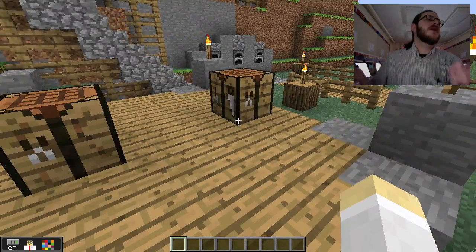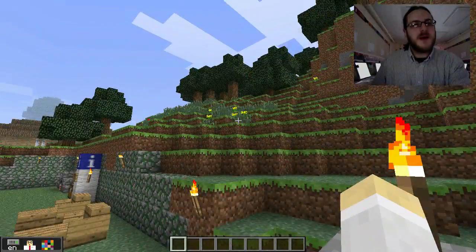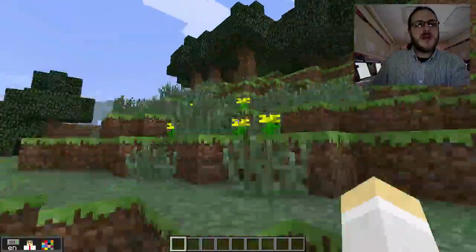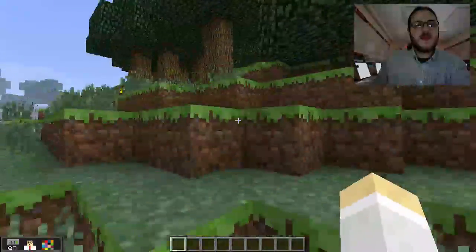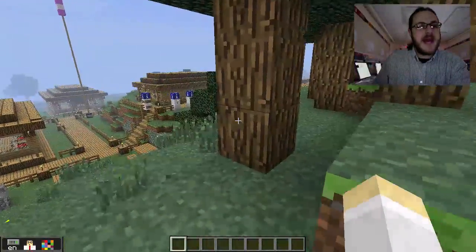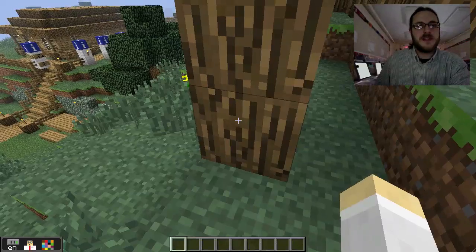So where does wood come from? Trees, right. Fortunately, our camp is in a forest. There's lots of trees around. So we can come up here and I'm going to chop down a tree. Well, I'm not really going to chop it down — I don't have an axe, I don't have anything. So I have no choice but to use my bare hands. I'm just going to start punching this tree.